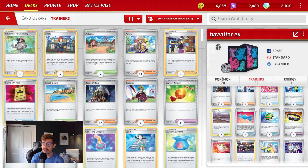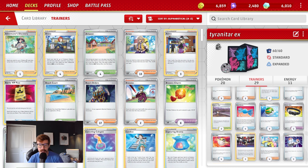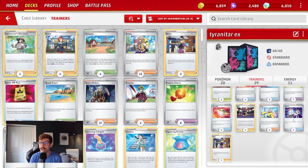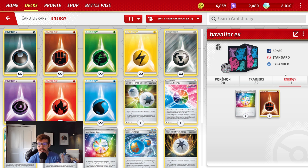Looking at the trainers, we're not running anything crazy — the normal Boss's Orders, Research, some switching cards, Iono to draw and put damage counters on in another fashion just in case we can't get it through Lucario. Rare Candies for Tyranitar, a Choice Belt because Tyranitar hitting for 250 now gets pushed to 280 — that's a one-hit KO on Regidrago VSTAR and Giratina VSTAR, which are pretty big KOs. We also have Raihan, Iono, and one Avery. For energy, we're running 2 Luminous Energy — predominantly for the dark version of Tyranitar, but usable on Tyranitar EX too — and 9 Fighting energy for Lucario and Tyranitar EX.